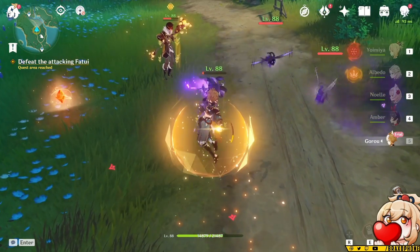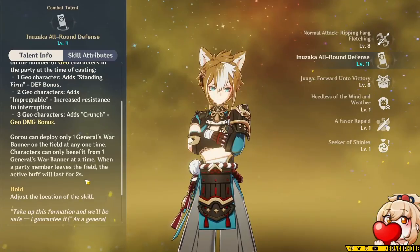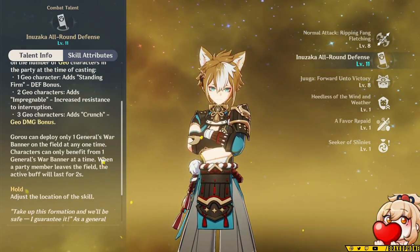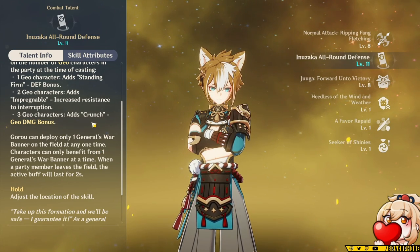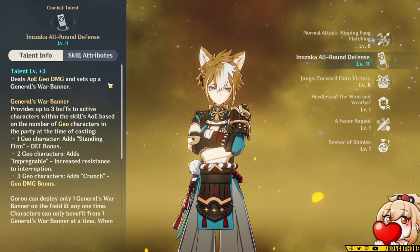All of this is within his area of effect. If you leave his area of effect, the buff will last for two seconds after you leave the field, which means you can leave briefly if you have to — but that's only really applicable for things like bosses that move around a lot. Generally speaking, this shouldn't be an issue. And if you hold the skill, you can choose where you place it down.